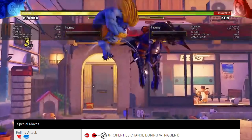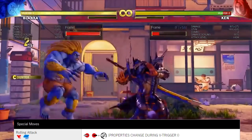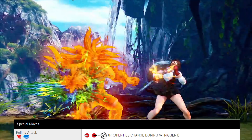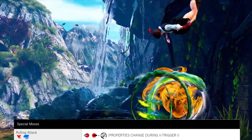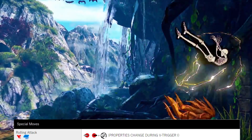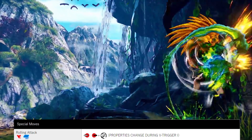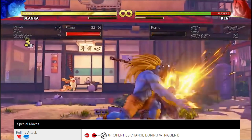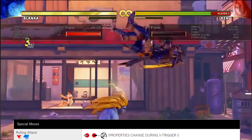Special Moves: Rolling Attack, by charging back then forward plus punch. The EX version and V-Trigger 1 version have juggle properties as explained before, so you can follow up with Electric Thunder or Rolling Attacks. This move also has invincible properties in V-Trigger 1 and can pass through fireballs.